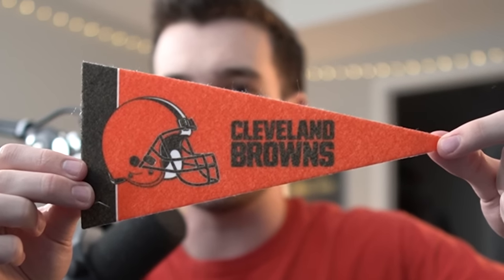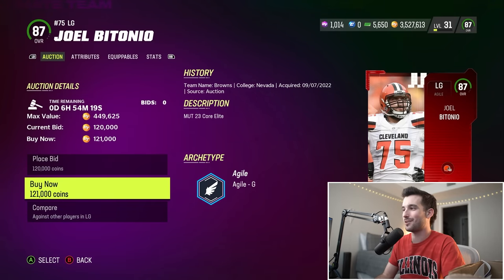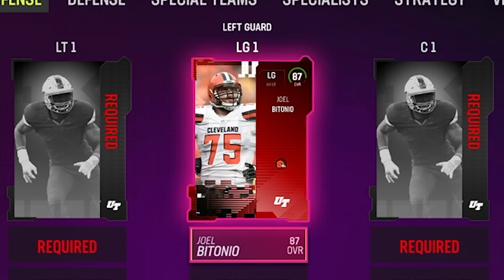Now we're searching for an offensive player — I'm gonna draw a random flag out. We get the Cleveland Browns. Left guard Joel Bitonio just screams out to me — Joel Bitonio, 87 overall, an awesome guard for our team.